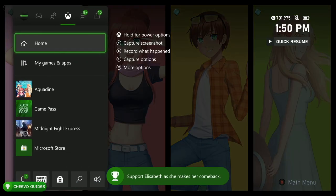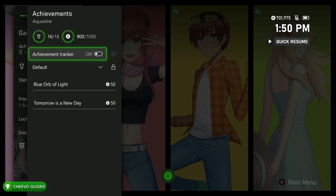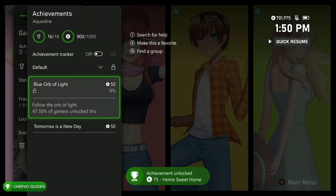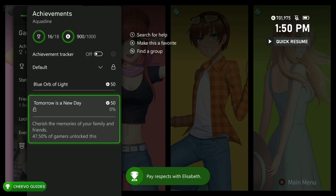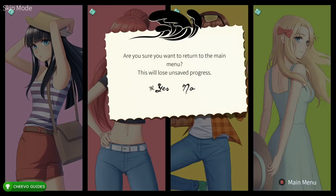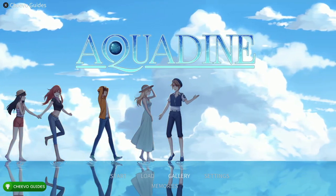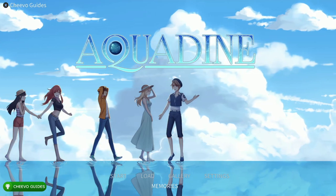Once you get the ending for all four characters, go ahead and check your achievements. You should have 900 out of 1000 with only two achievements left. You'll know you got the endings because there's a little gem above each of the characters. As you can see on my footage, I have a gem above all four characters and I have 900 out of 1000 achievements.